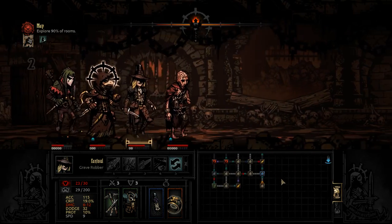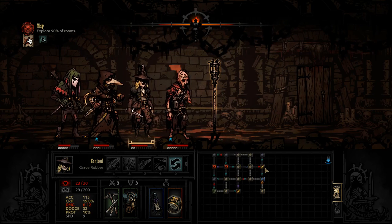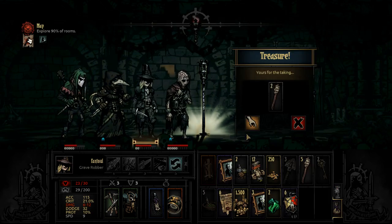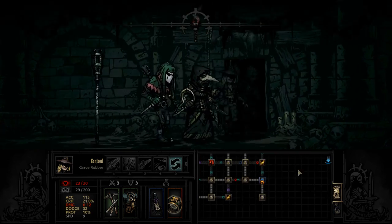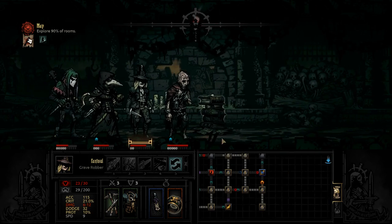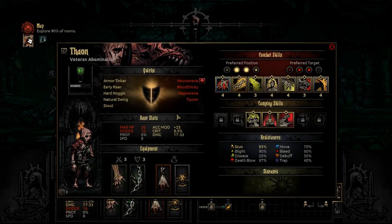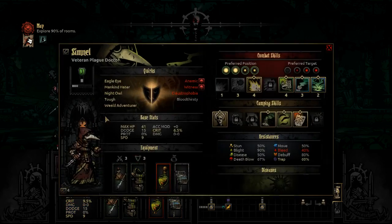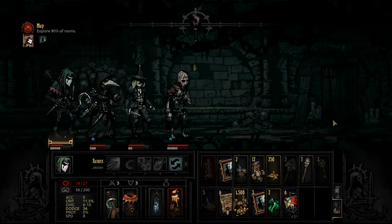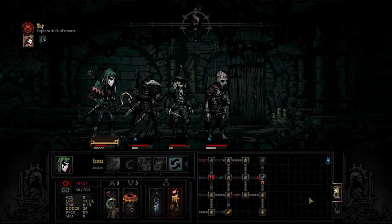We might have missed this corridor, but we can walk down this corridor. We can let the light dim in hopes of loot, because we now know pretty much whatever we're going to face in a hallway. I want the light high for that fight.